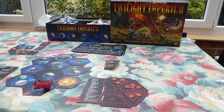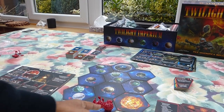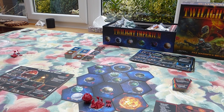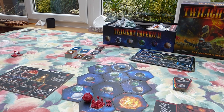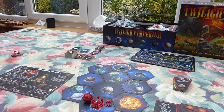Let's start with our turn one play. The Mu'at start with a War Sun, four infantry, two fighters, and a space dock. You don't have a massive fleet, but you do have a War Sun. Your success with this race is very much dependent on how effectively you can utilize your War Sun advantage.